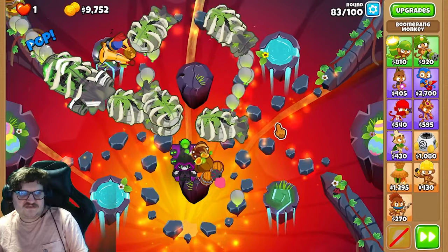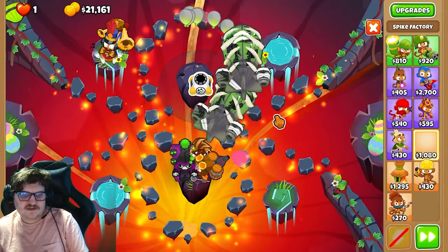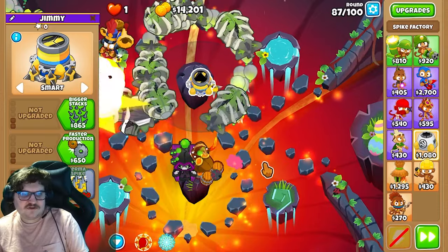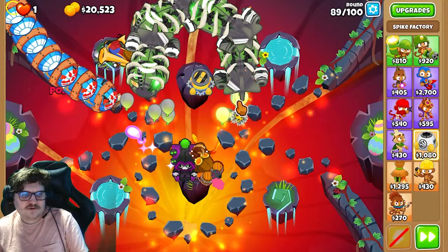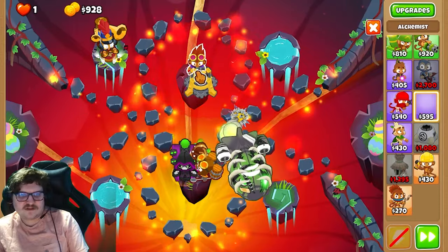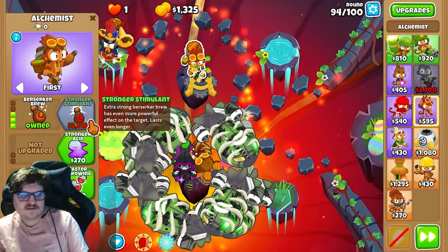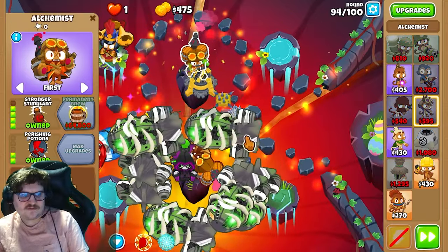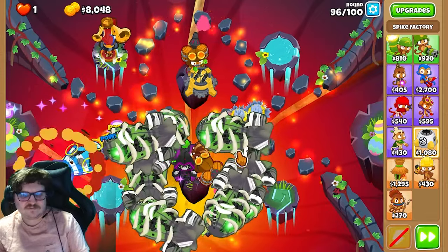54,000 — there we go! Like this, we have basically already won. The next thing we're gonna do is save up for 32,400 for this upgrade. Now we have 20,000, just a little bit more. There we go — now you're gonna get another Alchemist right here, upgrade it the same paths as the first one, like this. Right now you should be good to go — there's nothing more you need to do.